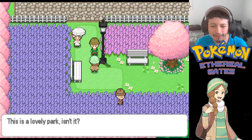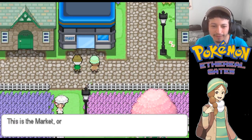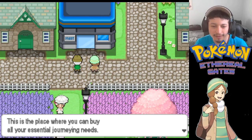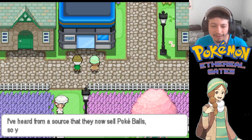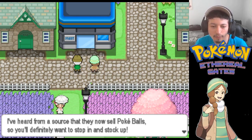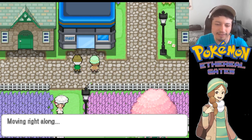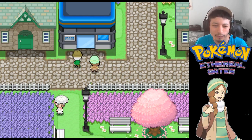The guide continues: 'This is the market, or mart for short. This is the place where you can buy all your essential journey needs. I heard they now sell Pokeballs, so you'll definitely want to stock up.' Yeah, I see - that guy from last episode mentioned they finally have Pokeballs, and he gave us five Pokeballs. Moving right along.